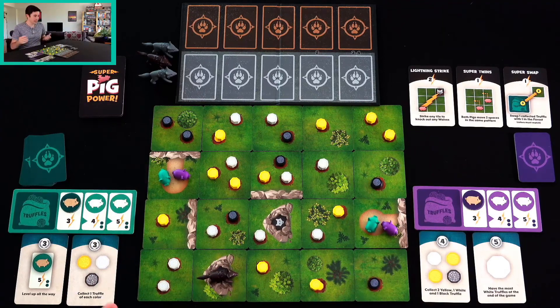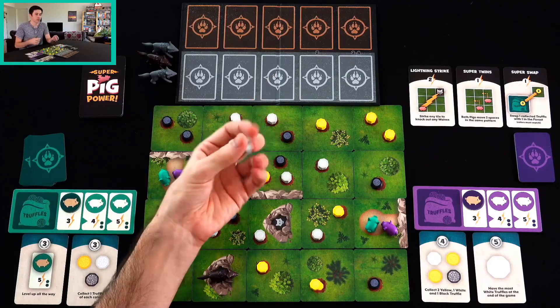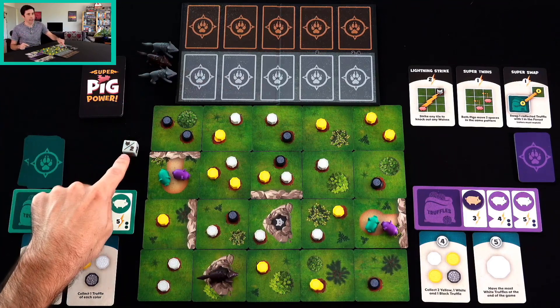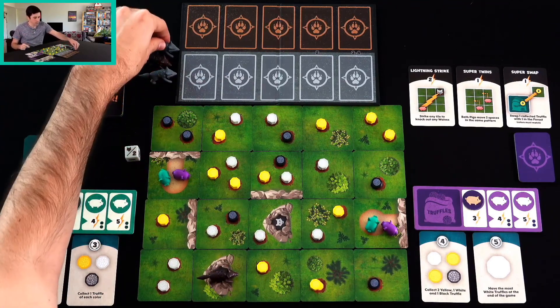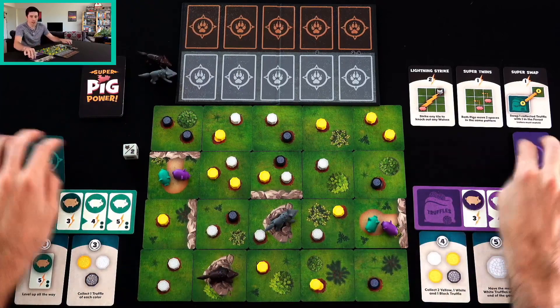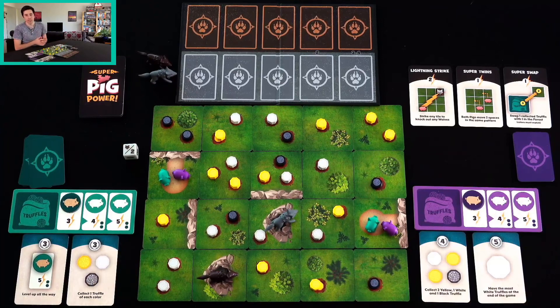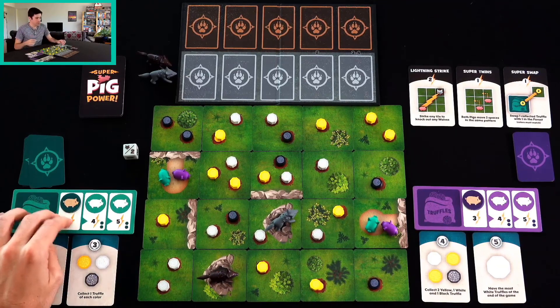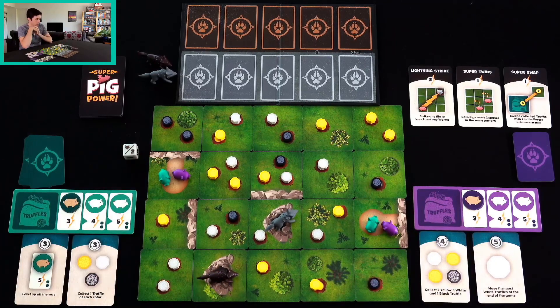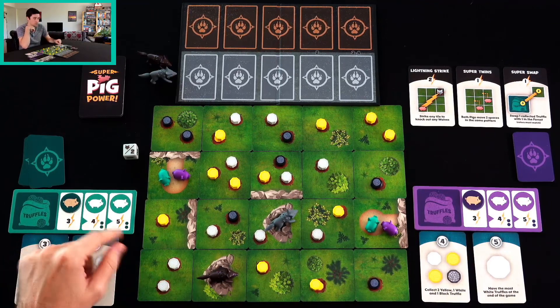So let's get started with left brain going first. The first thing we're going to do is roll this wolf die, and that's going to determine that we are adding a wolf to the board. So we're going to start by adding a gray wolf, and we are going to be putting out two of our direction cards. But first, we need to spend actions — we'll do our action phase first. Now, we have three actions to work with. I can move either of my little green pigs wherever I want. I want to level up all the way, and in order to do that I'm going to need Truffles. You need to spend two Truffles in order to level up.